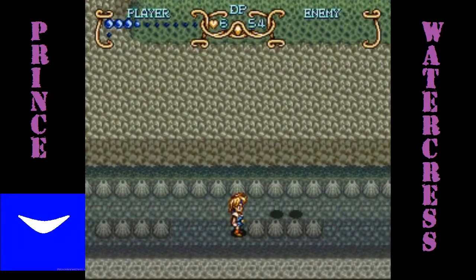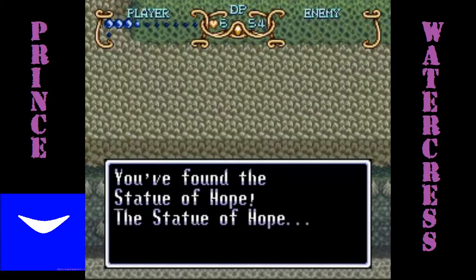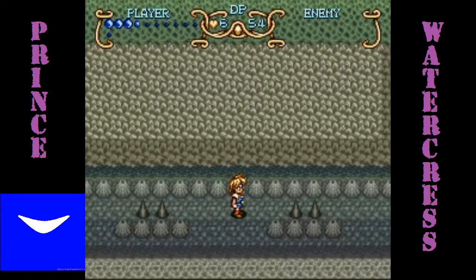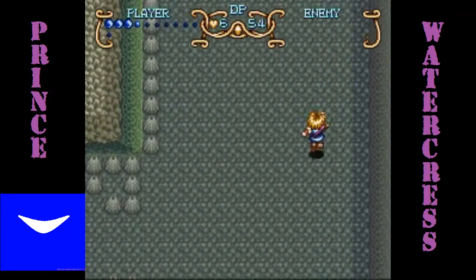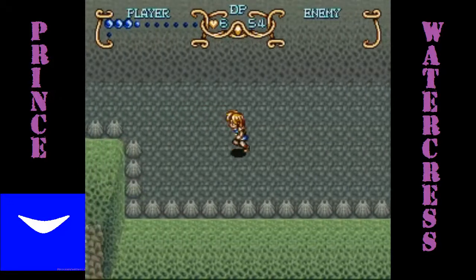I believe you want to press A right here — that gives you the second Statue of Hope. I still feel like there's stuff I should be looking for. But as long as we get the Statue of Hope into the other Room of Hope, we should be able to open up the area fully and get all the stat bonuses — all the strength upgrades and everything — and we should be good to go.